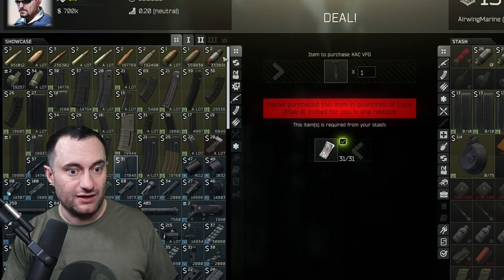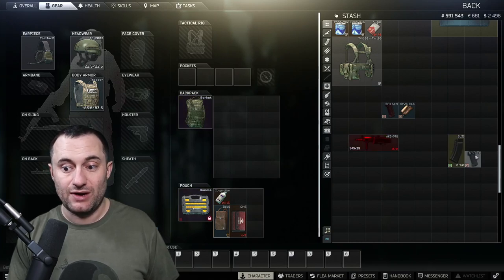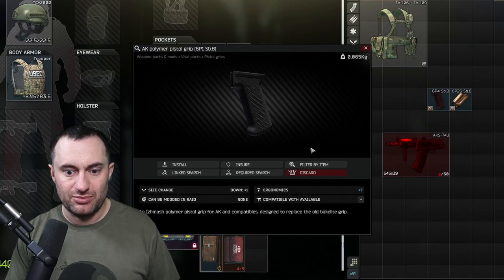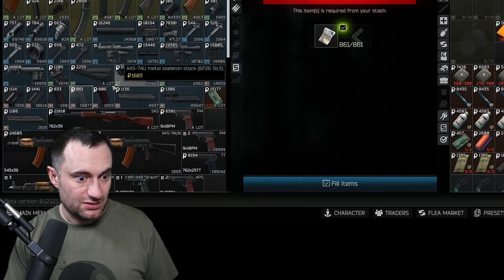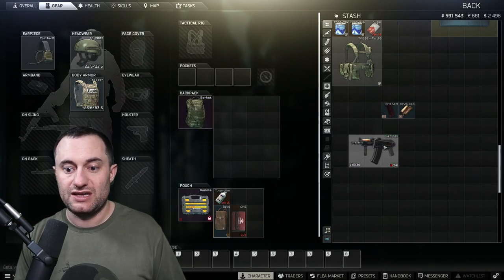You put that on, and you need a 60-round mag — we'll talk about that in a second. You also need the AK polymer pistol grip, which is plus seven ergo. That's available from Prapor level 1, right here — the AK polymer pistol grip.